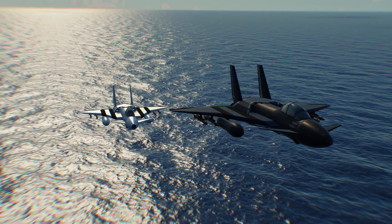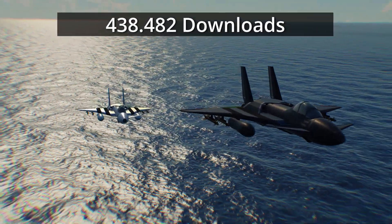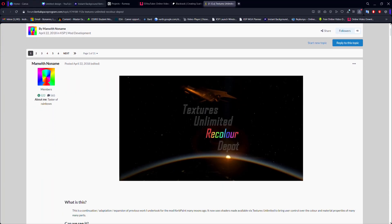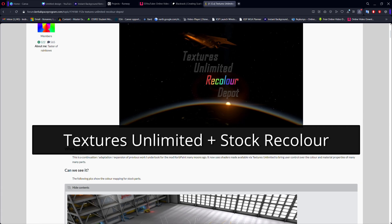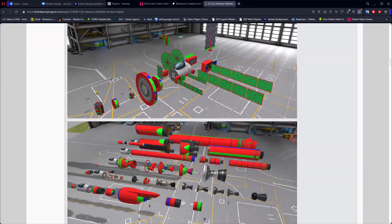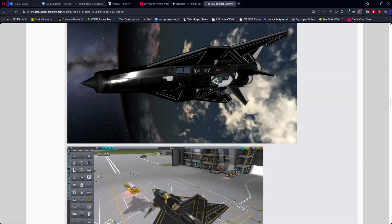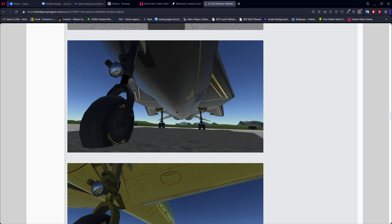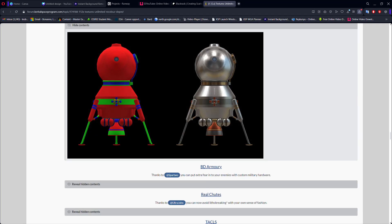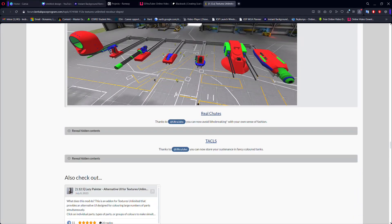The second mod is TURD, or Textures Unlimited Recoloring Depot, with 438,000 downloads on CKAN alone. This mod is made up of two mods together: Textures Unlimited and Stock Recolor. It's amazing because it unlocks a whole new layer of aircraft and spaceship customization without changing the stock vibe of parts in the game. One of the coolest things is the possibility of making a color theme by saving a preset and applying it to every other part to make a vehicle look very sharp.